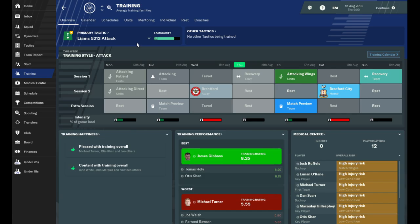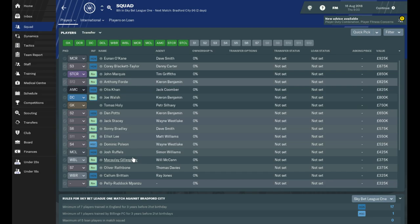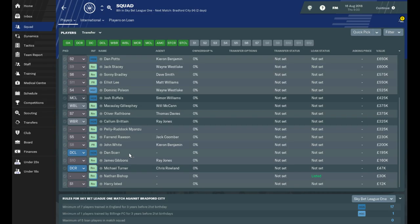I've let the assistant manager sort out training because it looks a bit too detailed for my liking. It shows you the best player performing in training, which is James Gibbons at 8.25 out of 10, and it shows you the worst — Michael Turner. I can actually speak to any of these players and it has an impact. So let's go into the squad and have a look at Michael Turner.